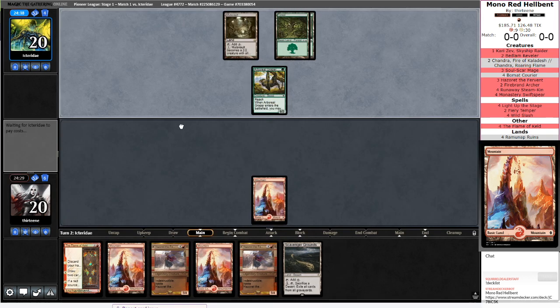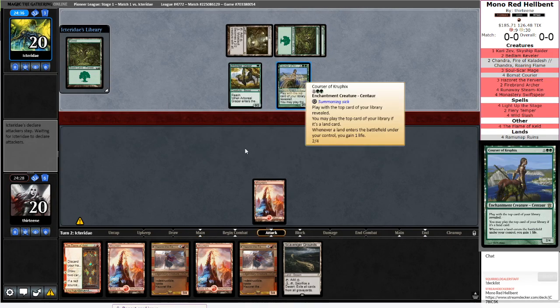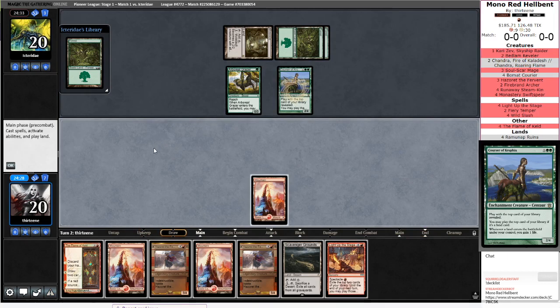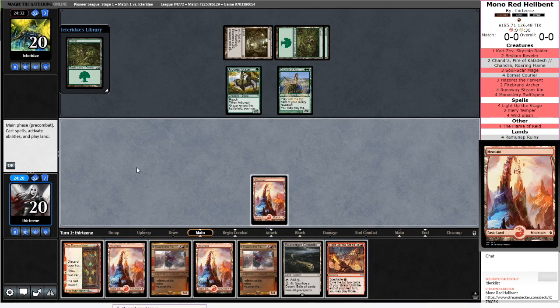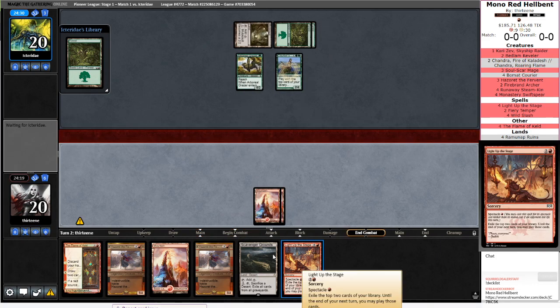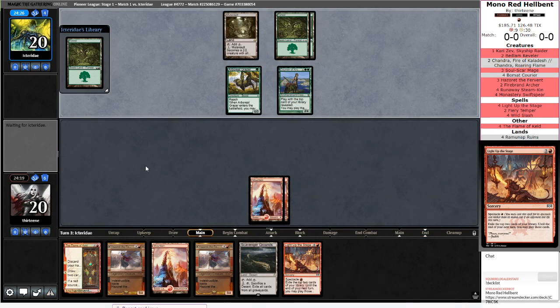At this point it's looking like I'm probably just going to fire off Flame of Keld to get some cheaper stuff going on. Opponent's just going to be ramping their heart out, gaining some life. Does Light Up the Stage change things? I think it does. We can't trigger it yet, but that gives us some pseudo card advantage. We can at least play Light Up the Stage, try to rip a land off the top, then have options between Hazoret and something else. We can cast a Hazoret and then Flame of Keld to just let her attack.